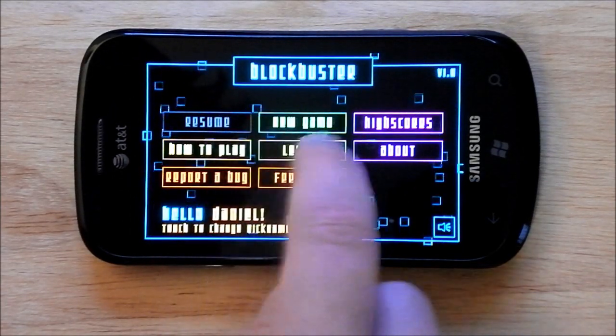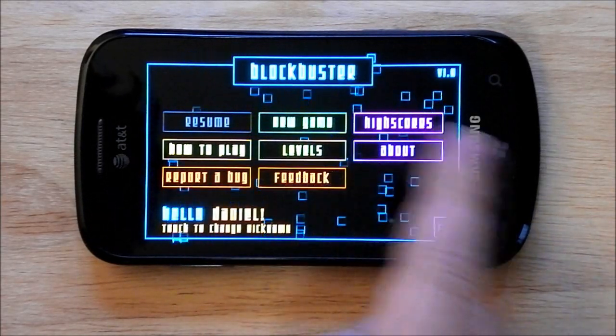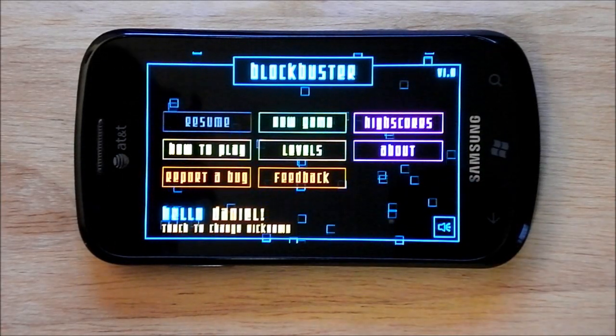You can see the options here. You have your new game, high scores, how to play, levels, about, report a bug, and feedback. We appreciate the ability to interact with the developer.